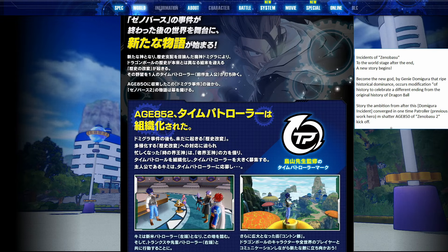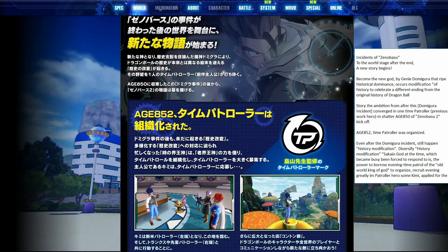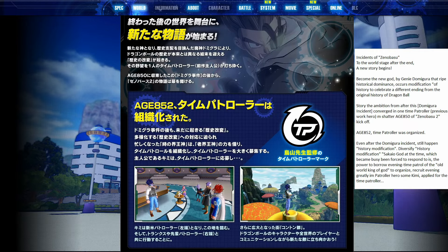The story: the ambition from after this Damigura incident converged in one-time patroller — previous work hero — of Xenoverse 2, kick off. So this one-time patroller converged the incident and stopped Damigura's ripe historical domination. Age 852, the time patroller was organized — this is the new time patroller organization. Even after the Damigura incident there was still historical modification occurring. The Supreme Kai of Time was so busy she had to borrow the old world king of God — the old Kai from Dragon Ball Z — and organized a greatly expanded time patrol to recruit patrollers. Some Kimi applied for the time patroller.